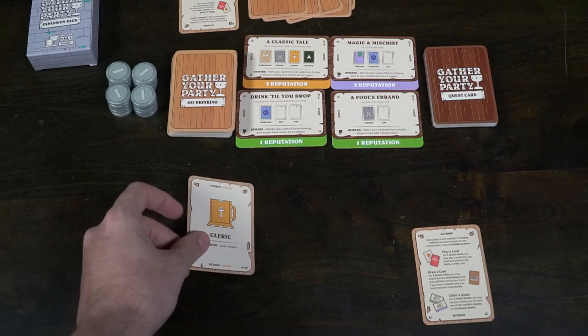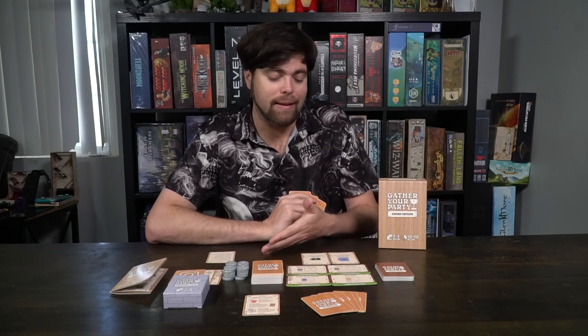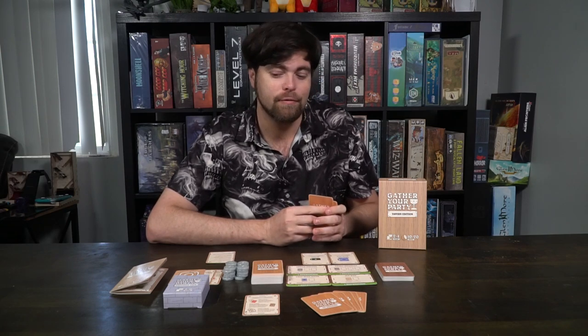Patrons can be warlocks and scouts and rangers and rogues and all that — this is going to be what makes up your party. You have four spaces for your party where you can place down your warlocks, scouts, etc. You're probably going to want to have different types of classes and try to match them with the reputation quests on these little cards. For instance one might say you need a warlock and any other card. If you ever have more than four party members you'll have to discard one. Additionally you could choose to play events — sometimes they'll let you heal drinks, sometimes give you drinks, and there are a bunch of unique cards that change the game in fun ways.